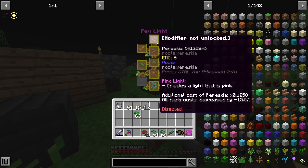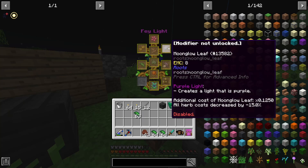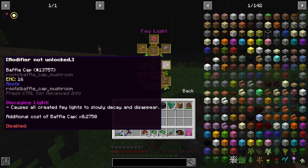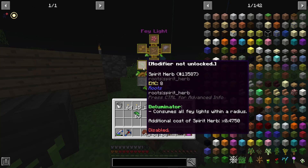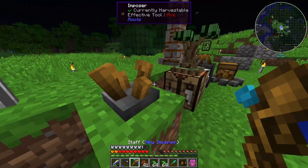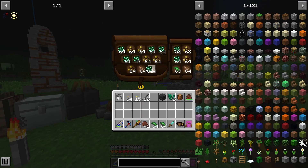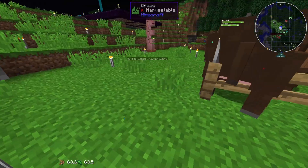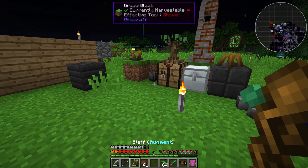Let's look at the modifiers for Fey Light. Most of them seem to be changing the color of the light, and they also add additional costs. This one lets you consume the lights. Let's just see what it looks like by default. So with the Augment spell in spectator mode, you can go through the walls — how cool is that!